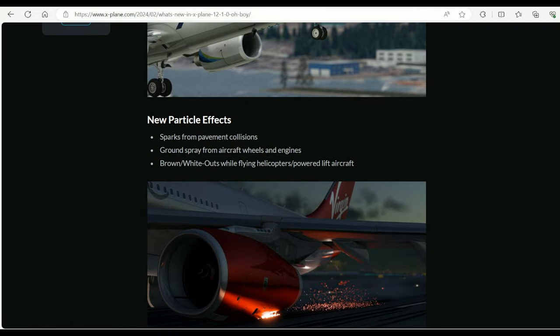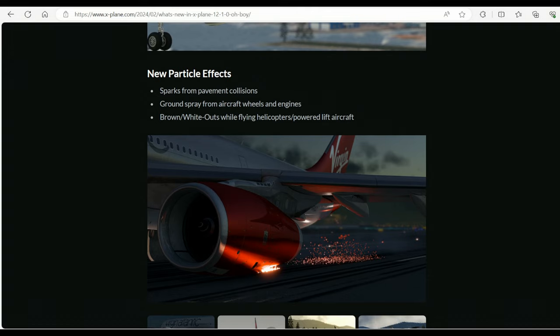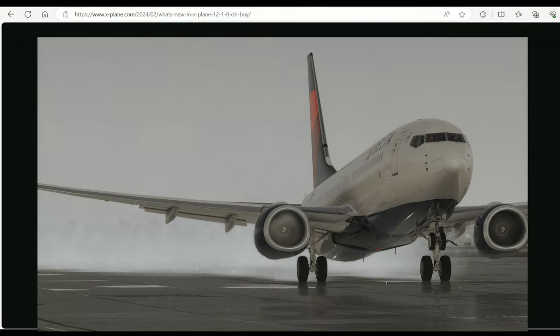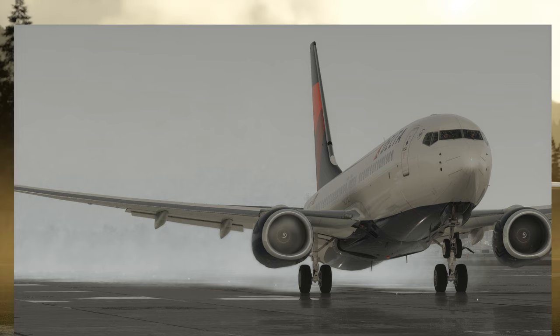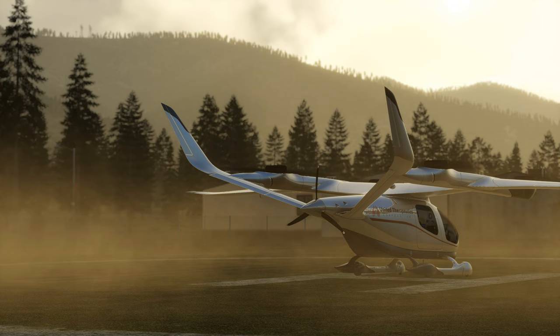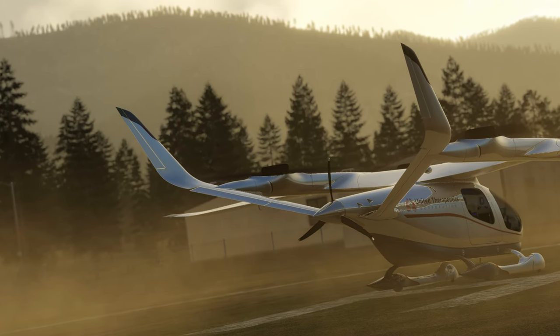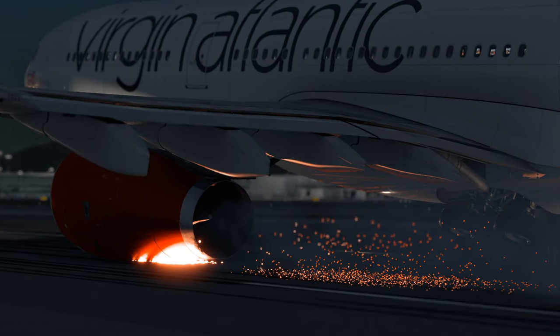A wonderful addition is the new particle effects: sparks from pavement collisions, ground spray from aircraft wheels and engines, and brownout or whiteout while flying helicopters or powered lift aircraft. Are you more of an in-the-cockpit person or do you spend more time outside the cockpit? You decide whether this is a feature that sparks your interest.